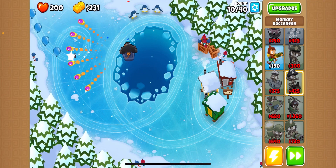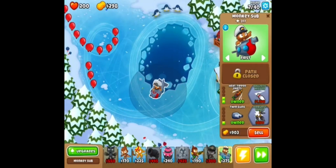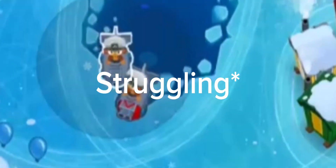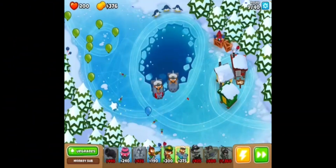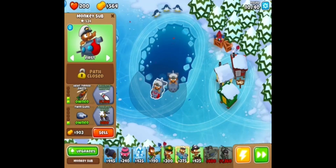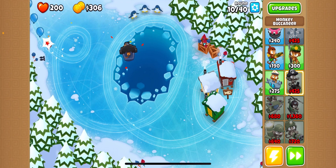I'm going to get Airburst Darts and then go top path after this, so I should place another one right now. I'm going to save up for Airburst Darts but I gotta be ready for the first camo balloon and get Advanced Intel, so I'm going to do that right after Airburst Darts.